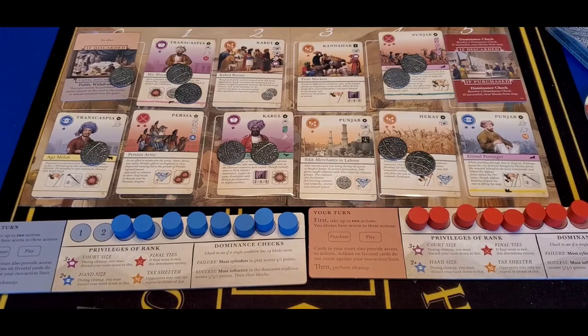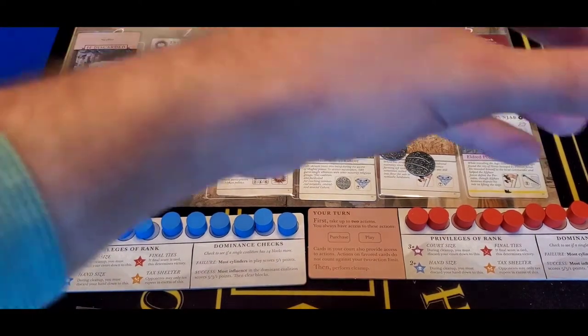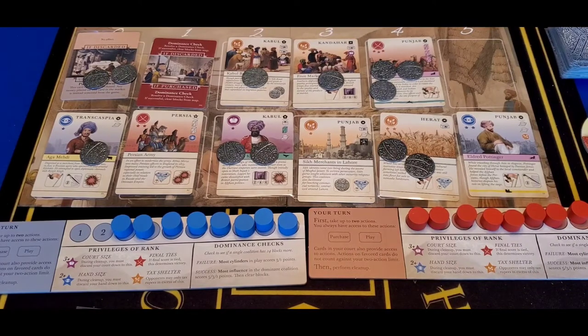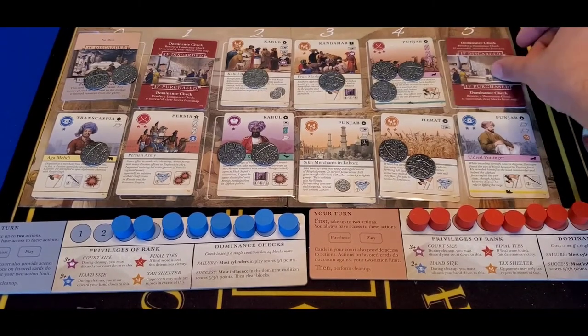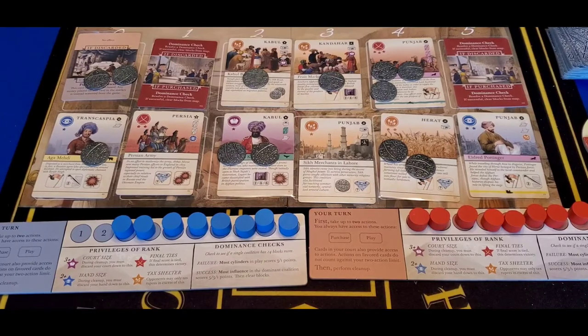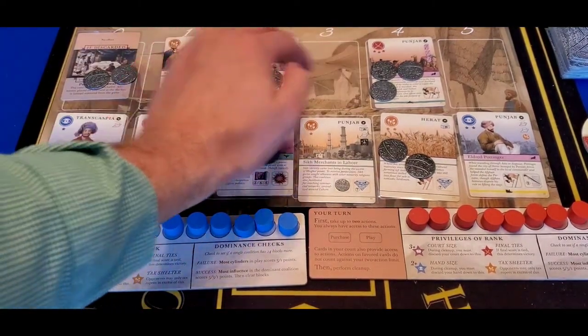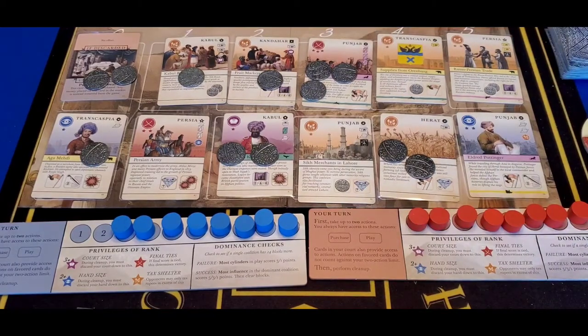Dominance checks are only initiated once a player purchases that dominance check card — somebody would have to pay five rupees to activate it. Sometimes conditions aren't ripe and nobody chooses to purchase it, and it starts to slide down. Remember, there are four dominance check cards in the deck, and one can come up and immediately trigger a dominance check — so when two appear on the board at one time, a dominance check is immediately initiated. At the end of your turn, after you're done with your two actions, be sure to refill the card market by sliding all the cards down from the draw deck, then it's the next player's turn.